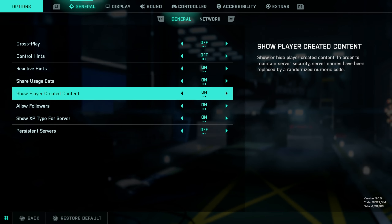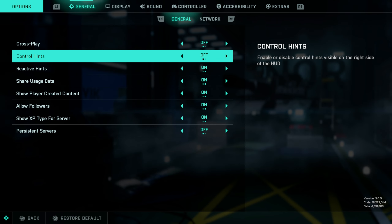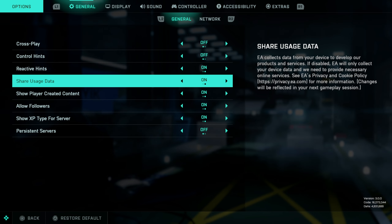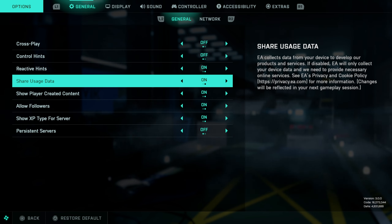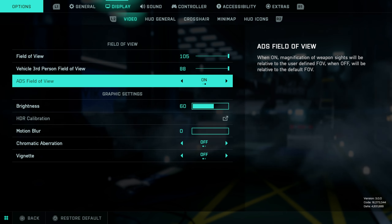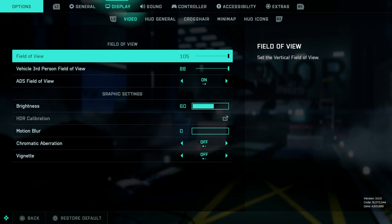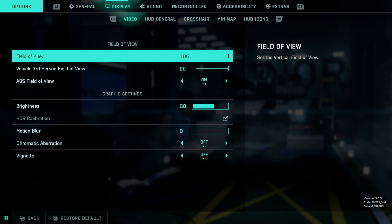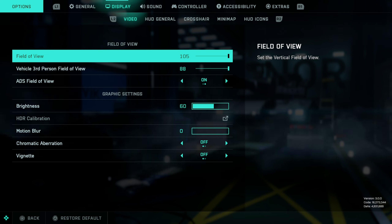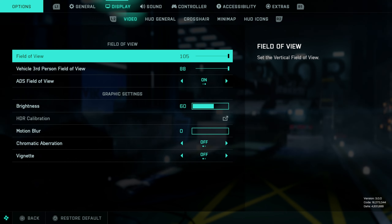So these are the main general settings — whatever you prefer here. If you start off the game, turning on hints could be useful but it's not necessarily something you need. We're going to the display settings right away. Field of view is 105 and vehicle field of view is 88. I have ADS FOV on. If you struggle to see enemies, you should not use max field of view. If you have an easy time spotting enemies, try to put your field of view as high as possible. A max field of view is not recommended, but I personally think it helps in chaotic situations.